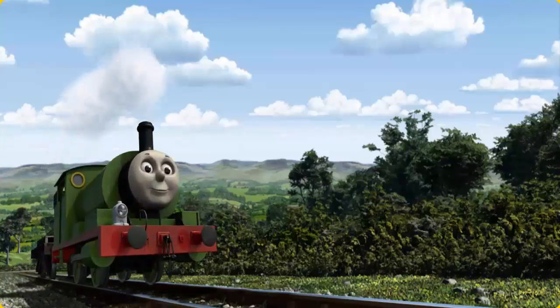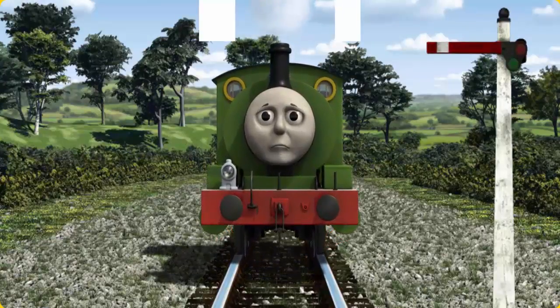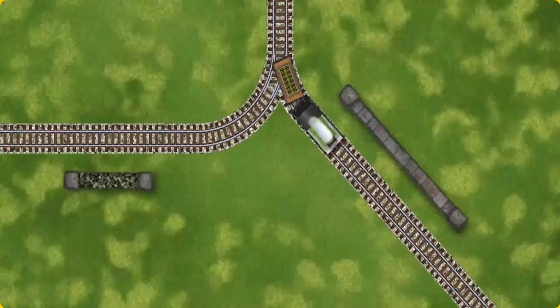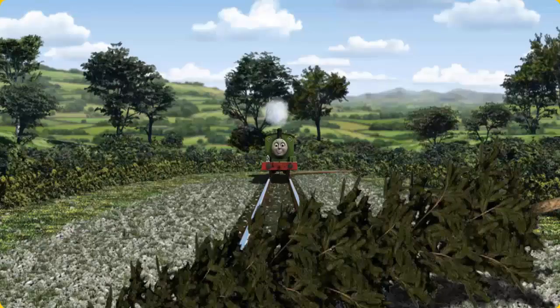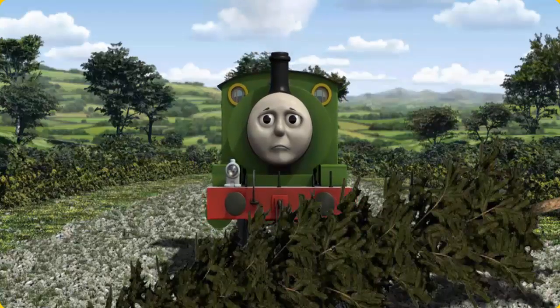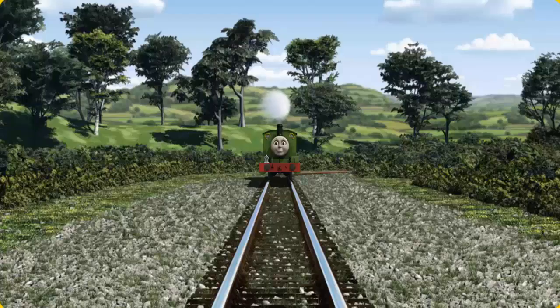Percy went through the countryside. He needed to go a different way. Show Percy the track that goes nearest to the shortest wall. Percy was on the wrong track. He needed to go a different way. Find the track that goes nearest to the shortest wall. Let's go!